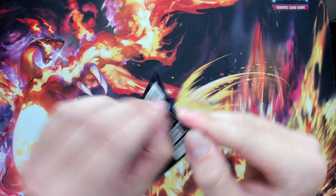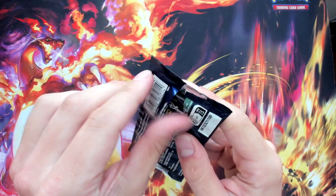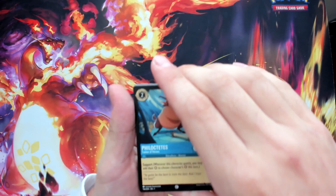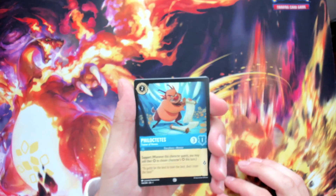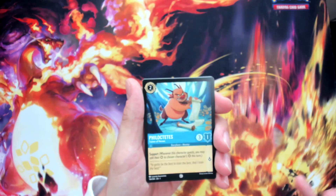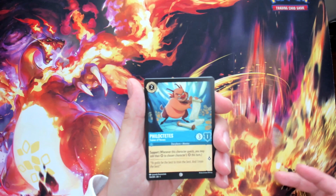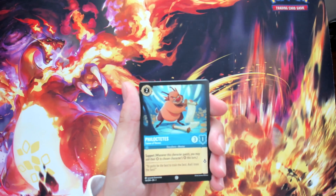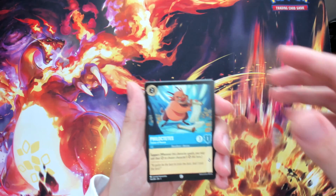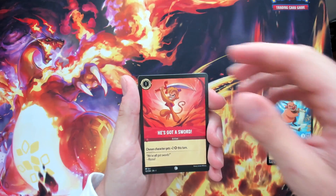So far we've seen commons, uncommons, and a super rare, but we have not seen a Legendary yet. From what I've noticed watching YouTube openings, you typically get about four legendaries per booster box. However, my sister pulled six legendaries out of her booster box including a legendary holo foil. Hopefully we can get a legendary holo foil out of this box.